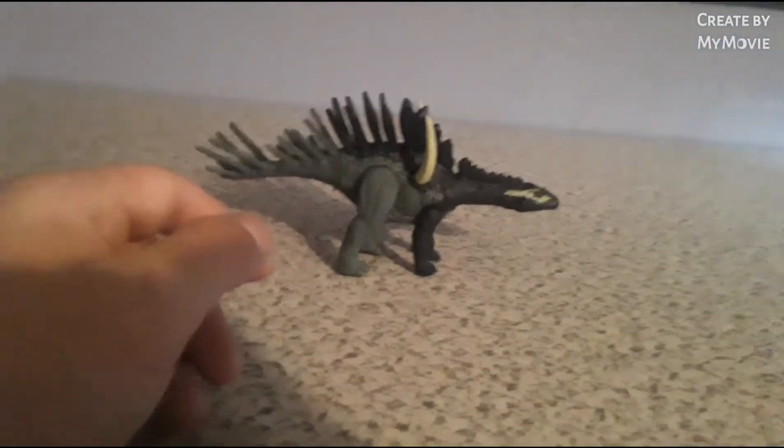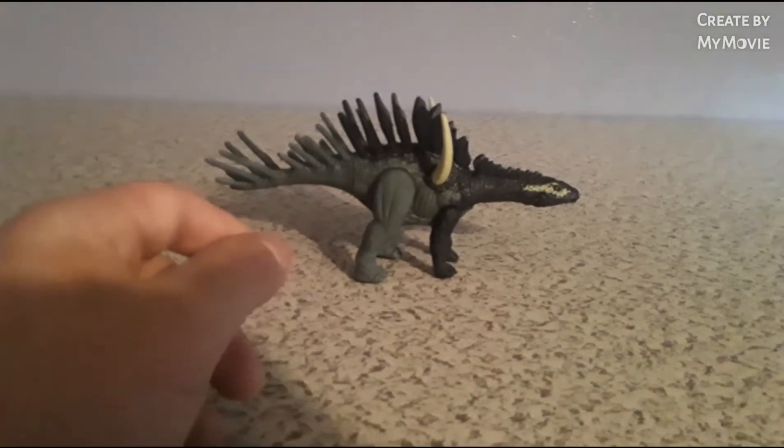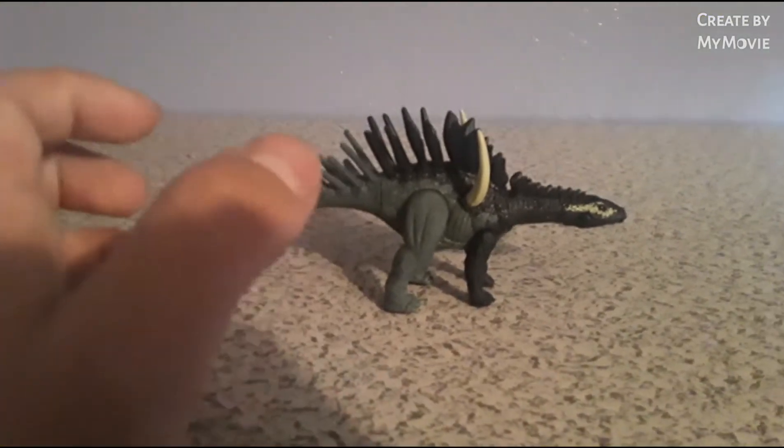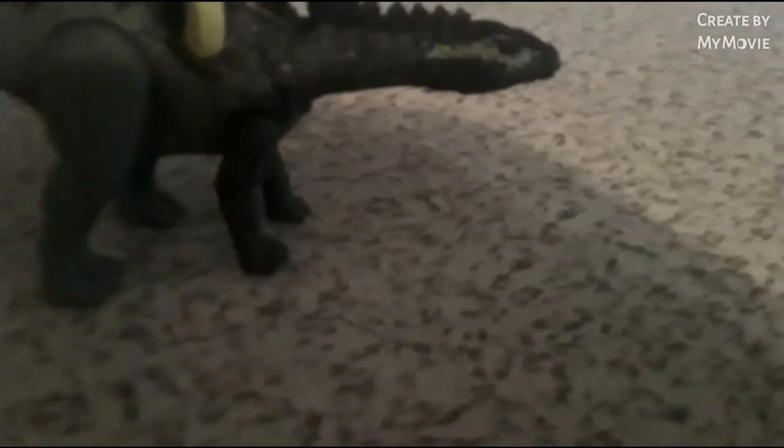Here we have the Ferocious Pack Mira Gaia out of its box. Let's get into some detail. It's kind of a blackish color, mixed with grays and blacks, and a little bit of a yellowish-whitish color.